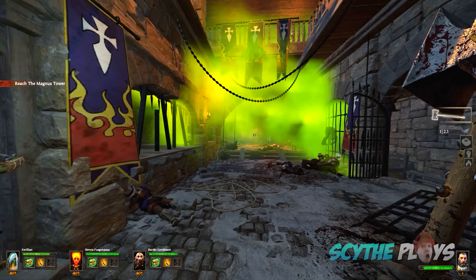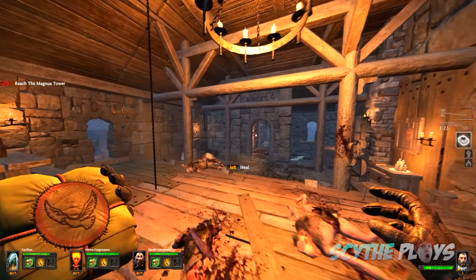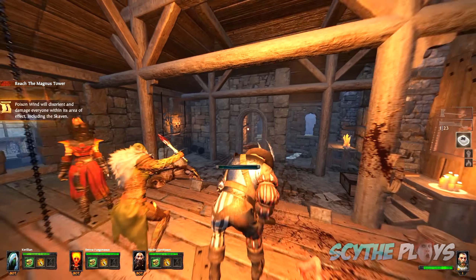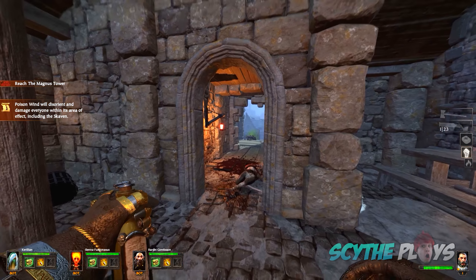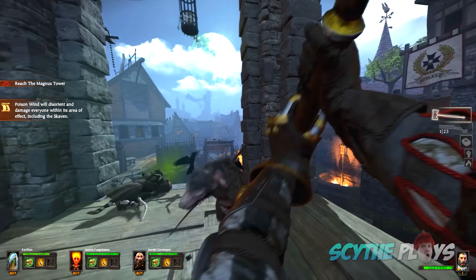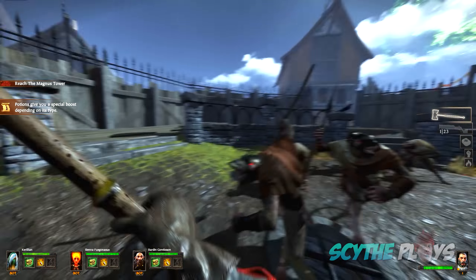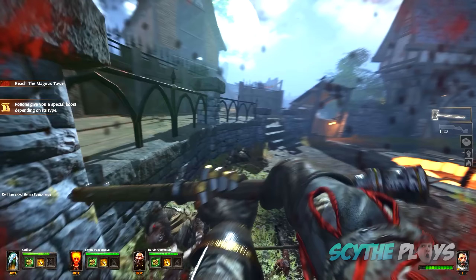You'll notice the hotbar on the right side of the screen has all the same things as Left 4 Dead. We even have a med kit — left click to heal yourself, right click to heal partners — and it takes a little time before you can use it. There's also a strength potion indicated by the fist, a speed potion that makes you move and attack faster, and a couple different types of bombs.